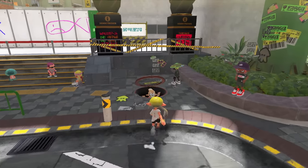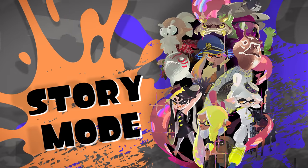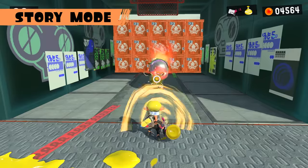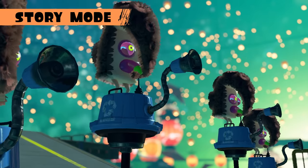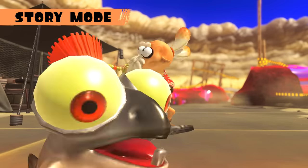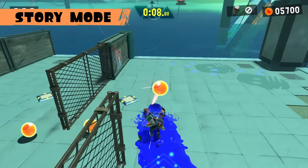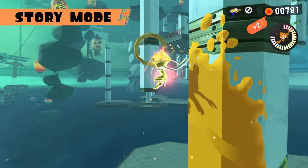This manhole looks fishy — it's the entrance to the home of the Octarians, the Inklings' long-time enemies. Use all sorts of weapons to fight the Octarians. We still haven't figured out why they're covered in fur, though. Get to the bottom of this story and clear stages with your Small Fry buddy. Story mode is also perfect for getting the hang of the controls.